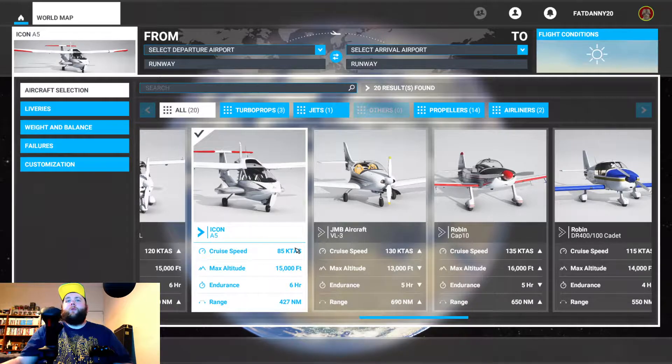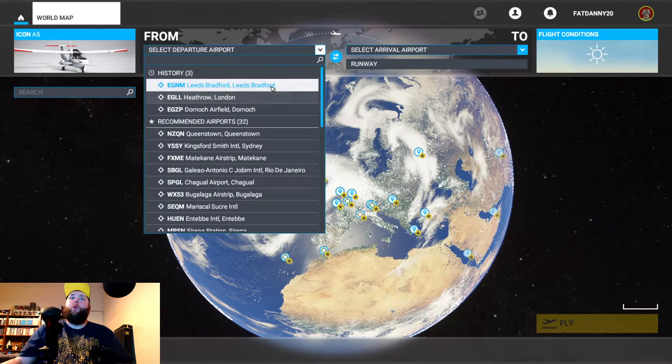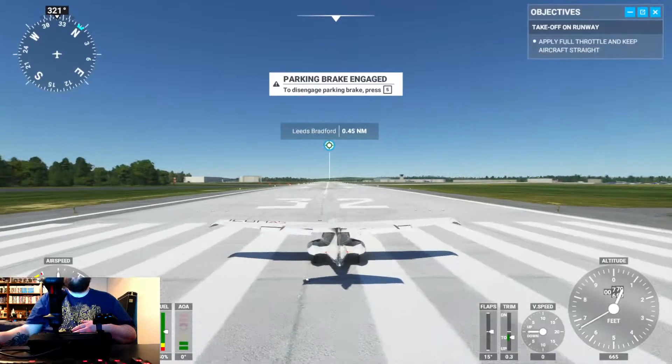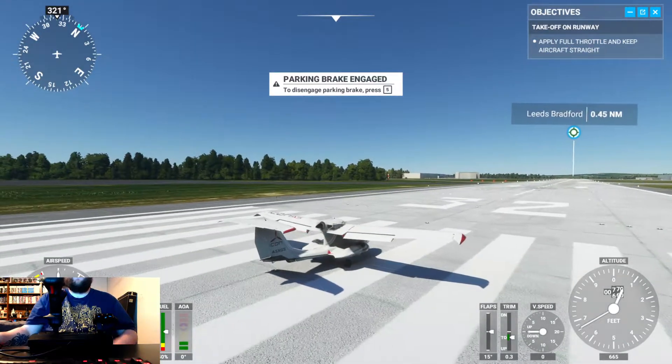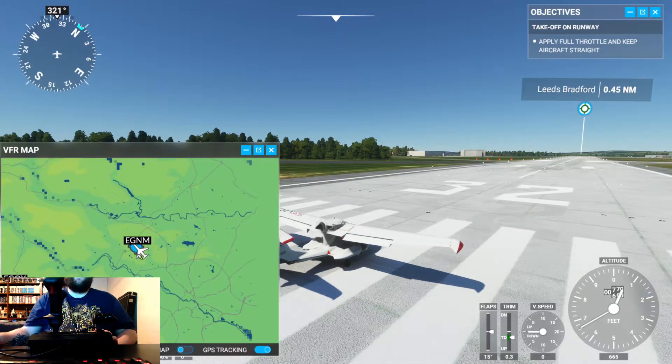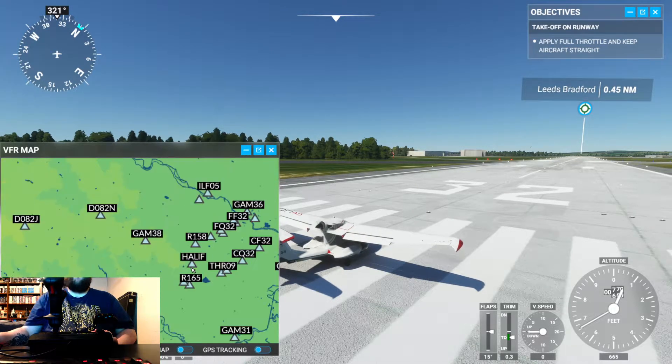We will be using the Icon A5 airplane — cruise speed of 85 knots. It's just a small, light aircraft. You can land it on runways, or put the wheels away and it becomes a seaplane. Our departure airport will be Leeds and Bradford Airport. It's a very beautiful game. We will be taking off from Leeds Bradford and heading southwards down to the reservoir, which you can spot on the map.